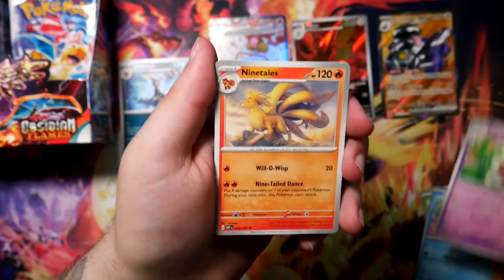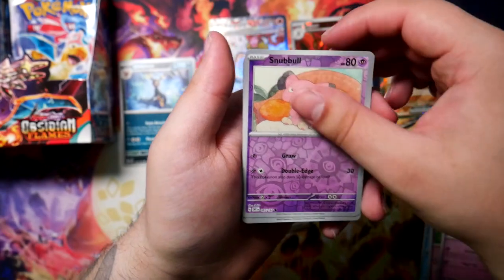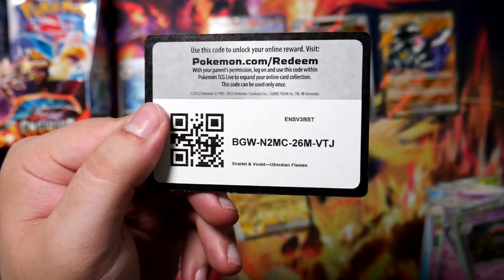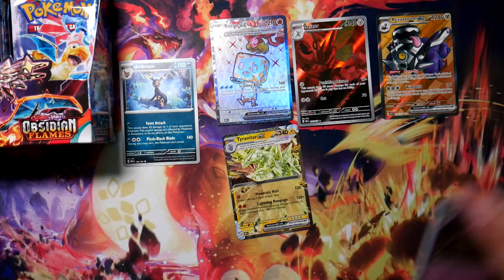Let's see what we can get in this booster pack. Oh, here's the Ninetales — maybe. Nope, not in this one. Got a Claydoll at the end there, and here is the code card.